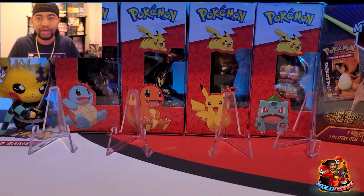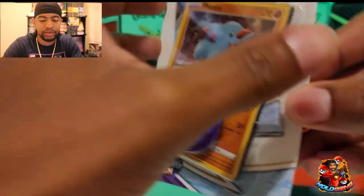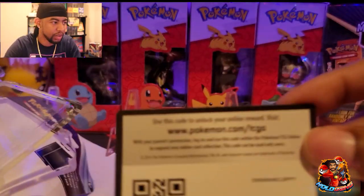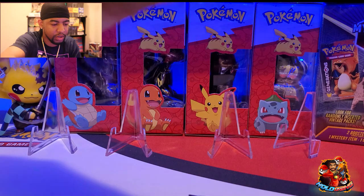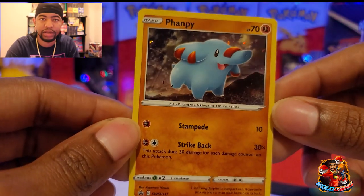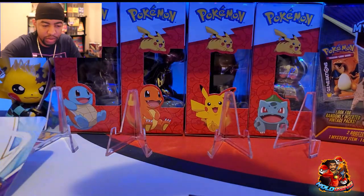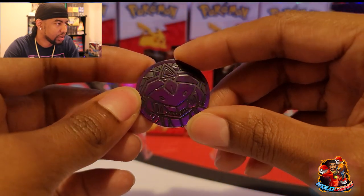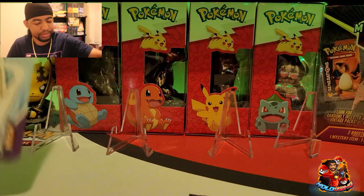Today we have ourselves a Chilling Reign blister pack with the Vampy promo card. Let's hop right into it — got the pack and here's that promo card. There's the Vampy promo card, not a bad looking card if I do say so myself. Going to set that promo down, and it also comes with a coin — I cannot make out who's on this coin, leave it down in the comments.